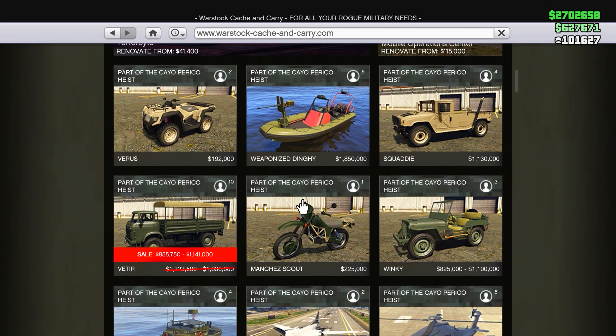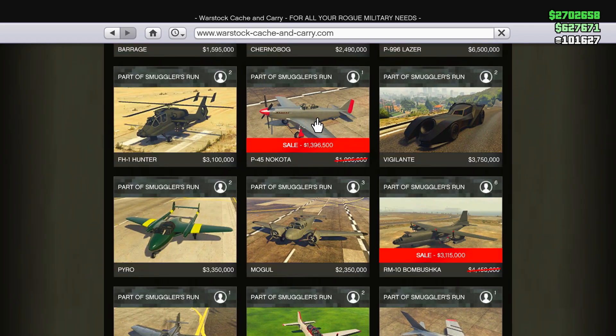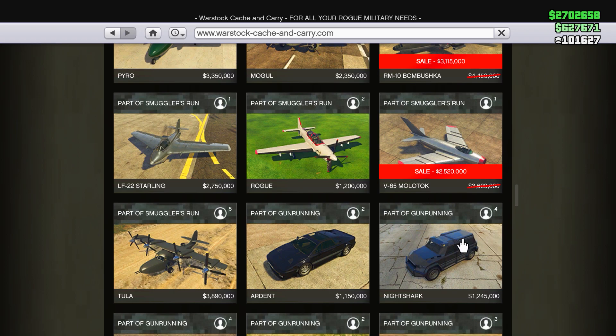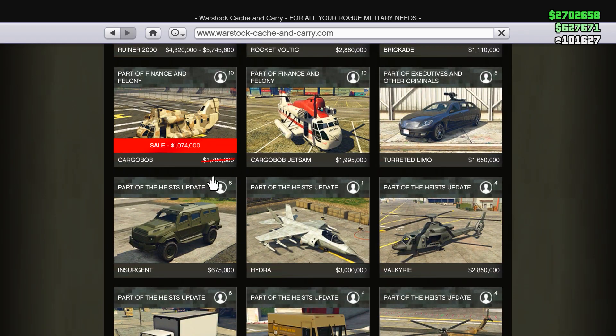Moving on to Warstock Cash and Carry, we have a discount on the Vetter. Further down we have some discounts on some planes — the Nokota and also the Bombushka — and then finally the Molotov.